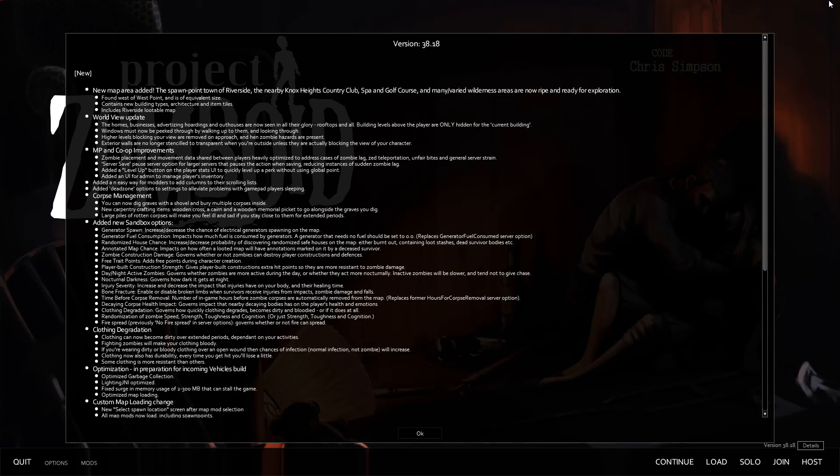Yo, look at all these updates. New map area added: the spawn point of Riverside, the nearby Knox Heights country club, spa, and golf course. And many varied wilderness areas are now ripe and ready for exploration.